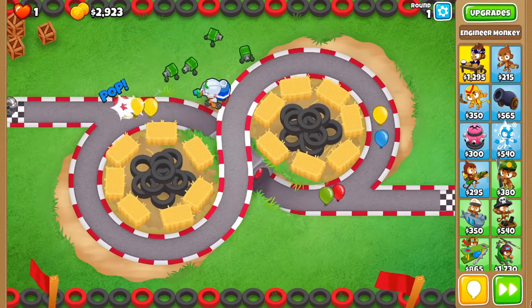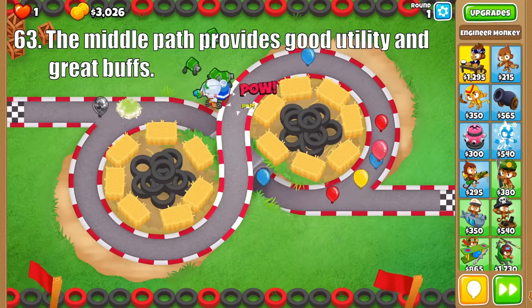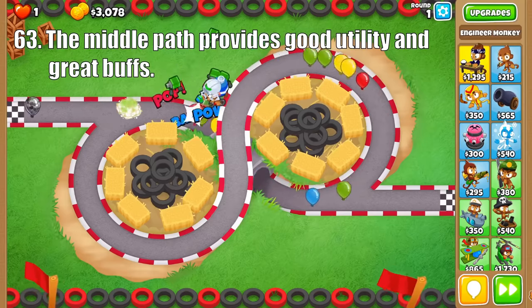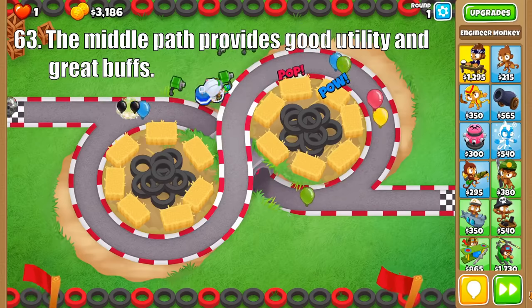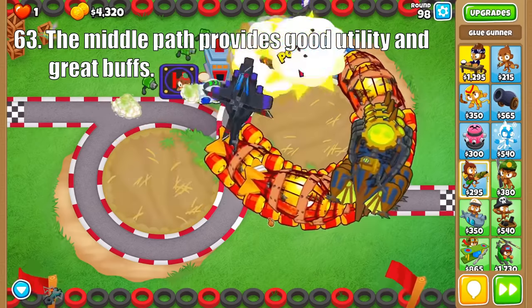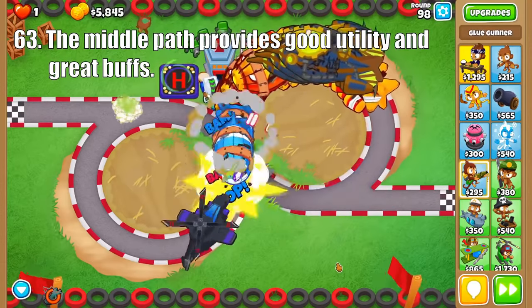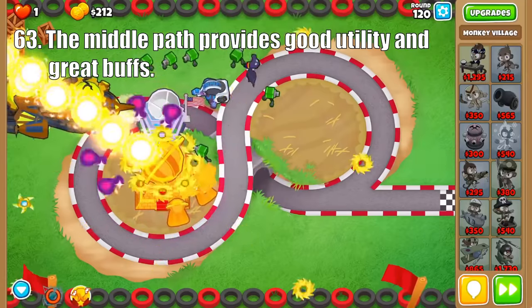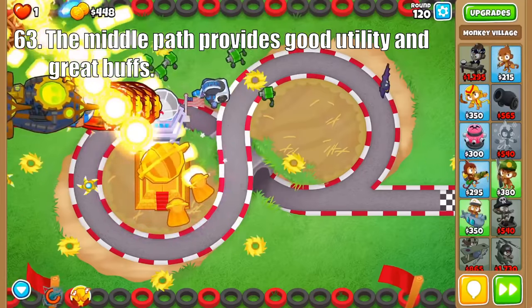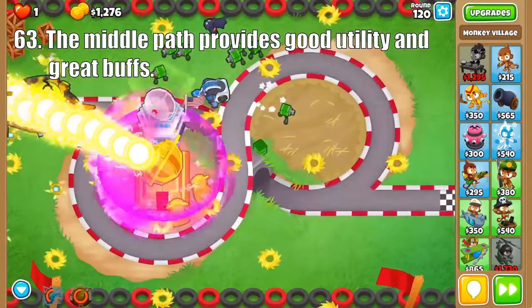Next we have the middle path, which is an amazing support. Cleansing Foam strips leads, camos, and regen properties, as well as providing slows if cross-pathed as a 0-3-2. This is normally used as a stepping stone to Overclock, which is one of the best supporting towers in the game, excelling when buffing strong Tier 5 towers like the Skyshredder, Tack Zone, or Banana Farms. And the Tier 5 is Ultra Boost, which adds a permanent attack speed buff. Though it is normally only used in super late game runs, it adds a ton of damage to your towers.